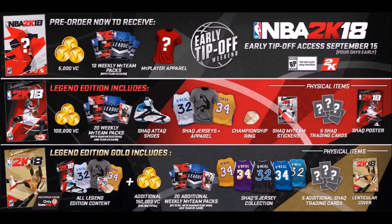The regular pre-order edition of NBA 2K18 is going to have 5,000 VC plus 10 weekly MyTeam packs and a Team 2K card. We also get MyPlayer apparel that we don't know of yet. The Legend Edition is going to offer 100K VC plus 20 weekly MyTeam packs with a guaranteed Shaq and a Team 2K card.